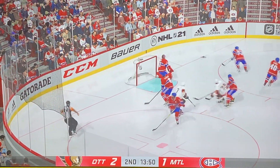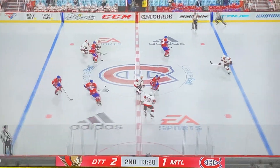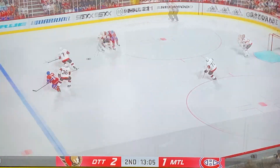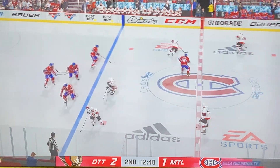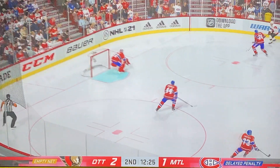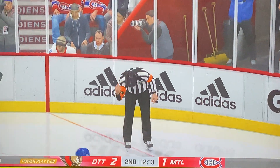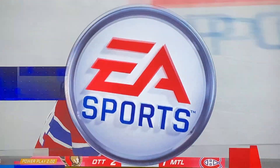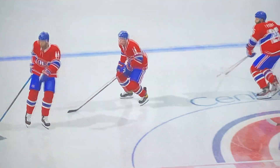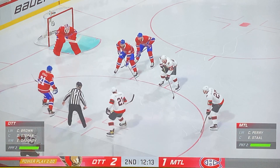Chabot shot it just wide. Toffoli picked it up. Armia comes forward but lost it. White gets tripped up right at the red line — the man with two goals — they didn't want him to do anything with it, and that's going to lead to a tripping penalty. Two minutes for tripping — power play going to the Senators. Nick Suzuki heading off to the box at 7:41 for tripping.